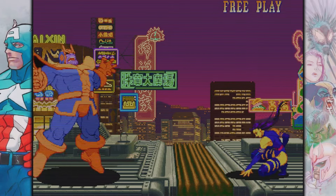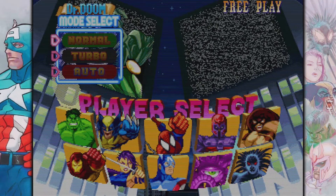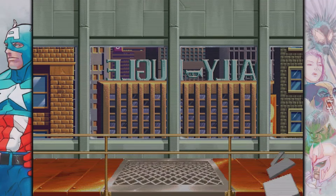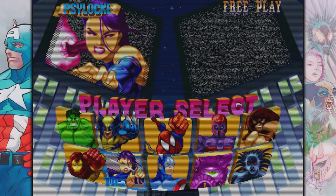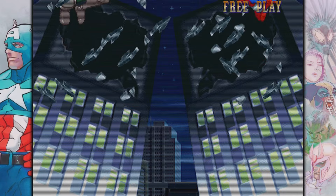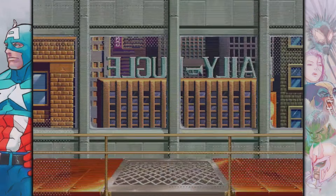If you come over here and you highlight Wolverine and hit up, you can unlock none other than Dr. Doom, which is a pretty OP character inside of Marvel Super Heroes. You can unlock him like that. Come down over here to Psylocke, and if you hit down on Psylocke, same thing — you can unlock Dr. Doom, another secret character in Marvel Super Heroes. Have some fun with these characters in Marvel Super Heroes.